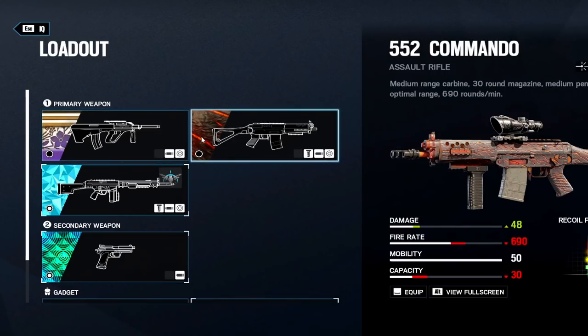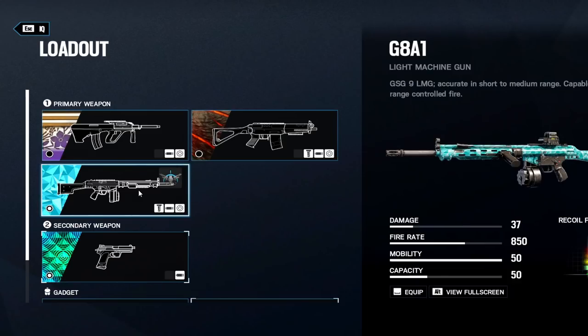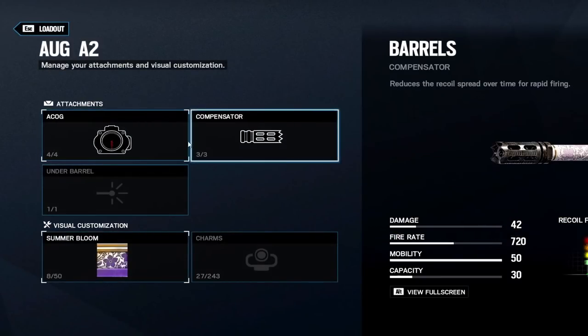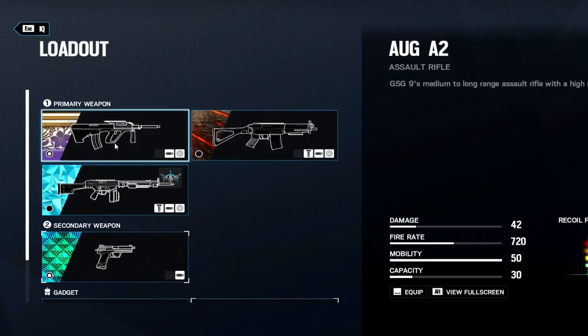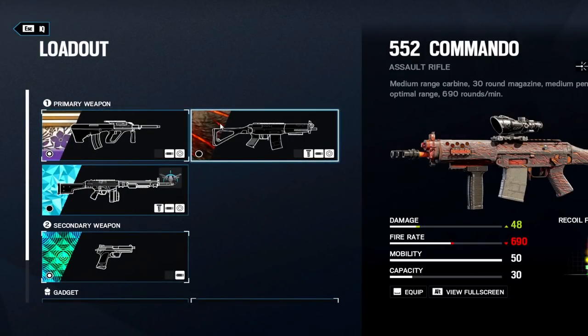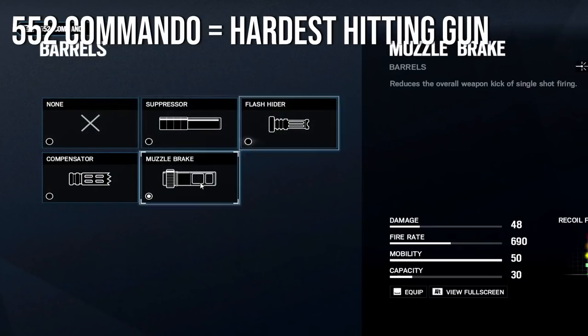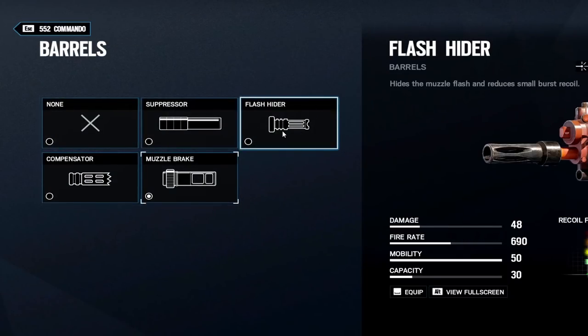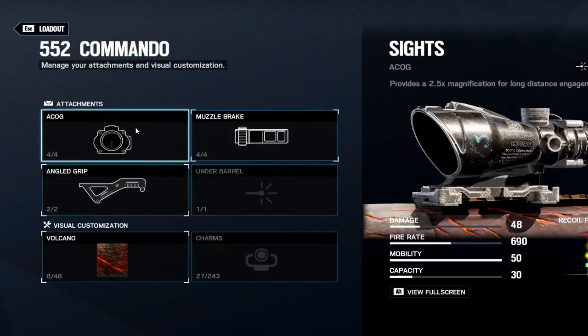She has three very good guns: the AUG, the 552, and the G8. The 552 has the higher fire rate out of the two ARs, but the LMG in my opinion is the best option. The AUG has an ACOG and everything else, but I don't run it. For the 552, the angle grip is generally better for attacking, with a flash hider or muzzle — it just depends on the site.